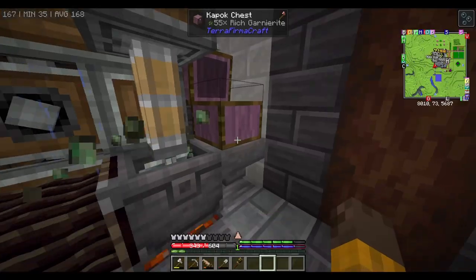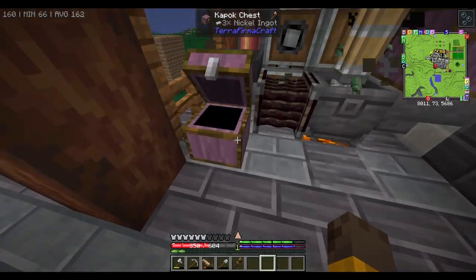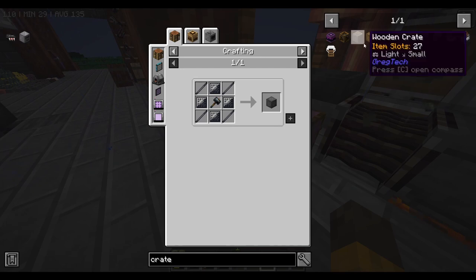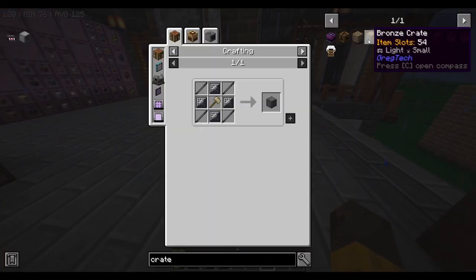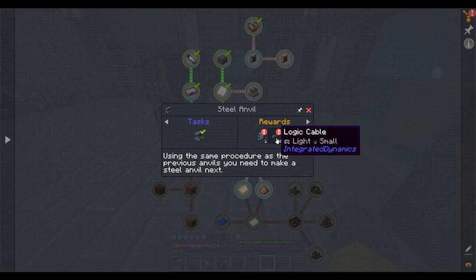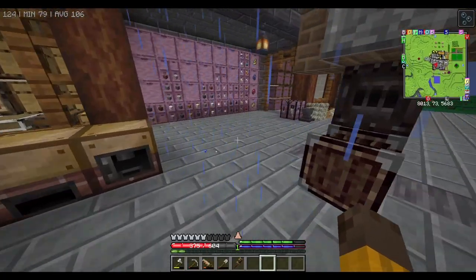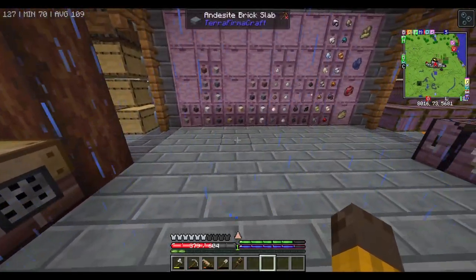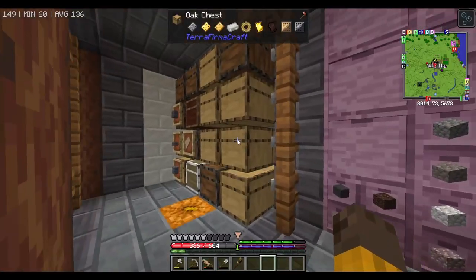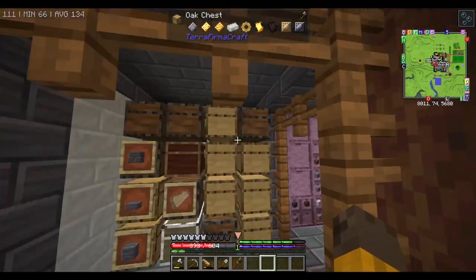Now we can just put stuff in here and let it run by itself - we can mass produce a bunch of ingots. I'll probably upgrade this to a Create chest because it has 72 slots. Also it's a good thing we should be doing this because in the quest book we have the rework for the steel anvil and a set of soft storage terminal from Integrated Dynamics, which gives us early access to something similar to Refined Storage or AE2 - much better than going around looking in chests.